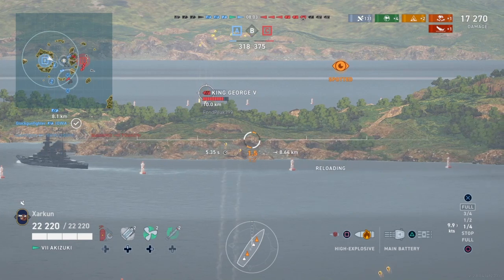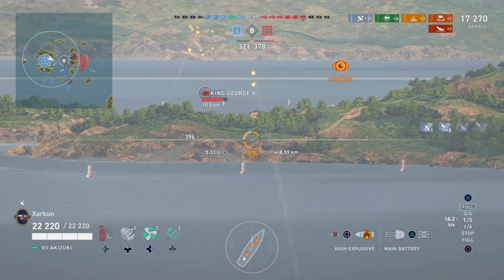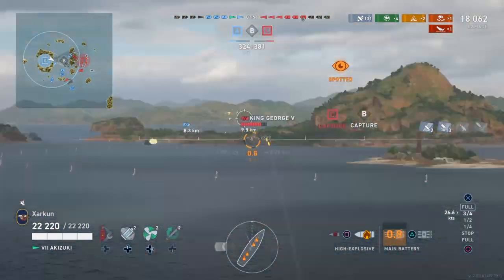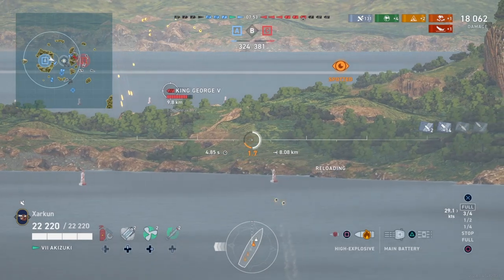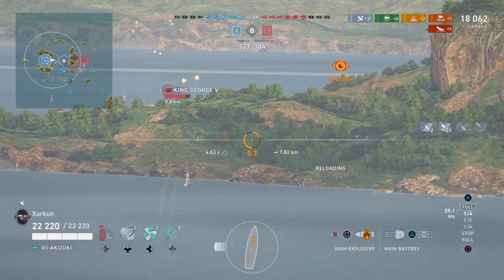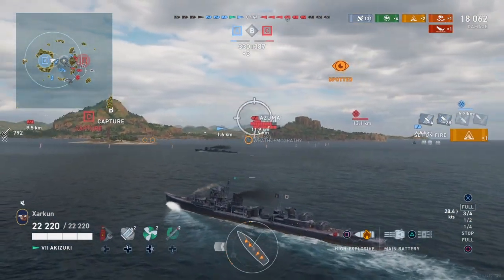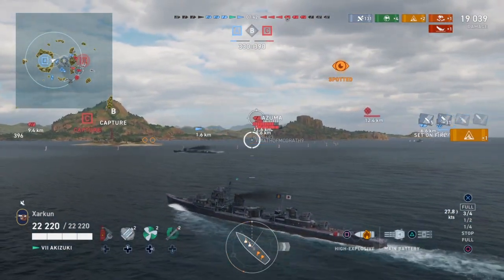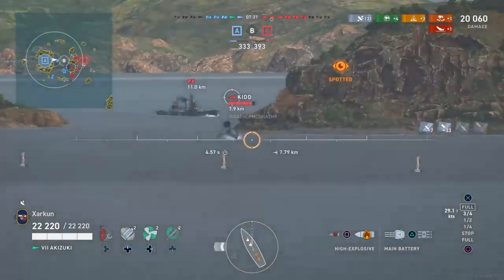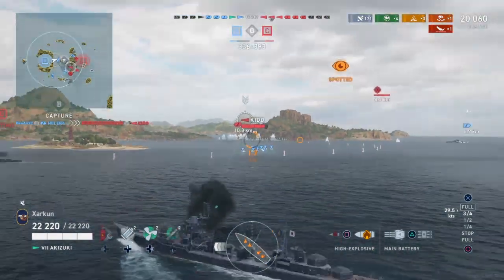The King George out there can't really see me, so I'm laying down a little bit of fire on him as I move toward Bravo, which my team desperately needs to flip. We are down to five ships versus six enemies. The friendlies have finally moved out of their cluster in the middle of the map, but the enemy team has pretty good map control here — they are more spread out than we are.